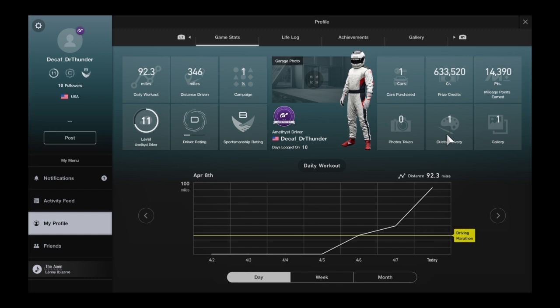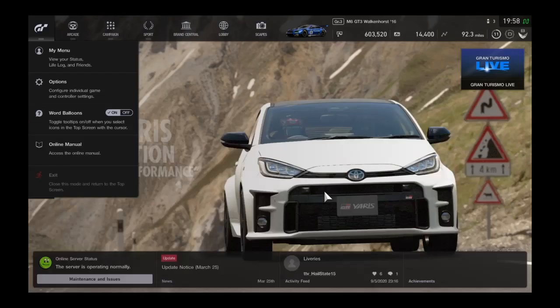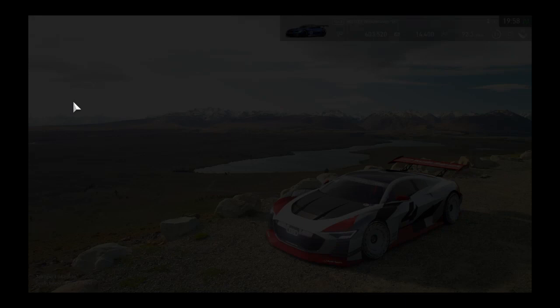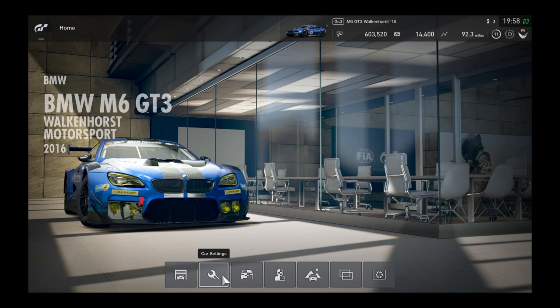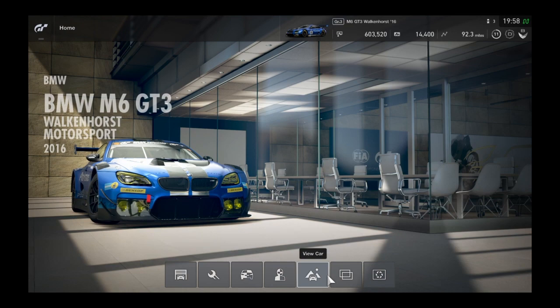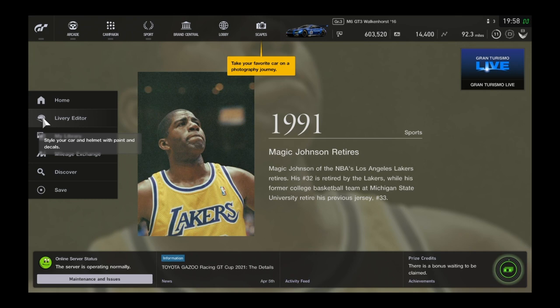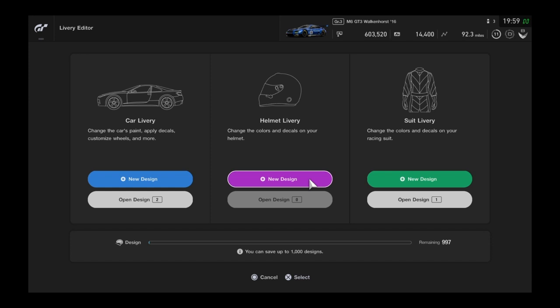You can see your achievements and pictures you've taken. Back on the main menu, from your home screen you can view your cars, car setups, and current liveries. The livery editor is actually quite complex — you can do car liveries, helmet liveries, or suit liveries. It's very detailed, and I'm still working on getting good at it.